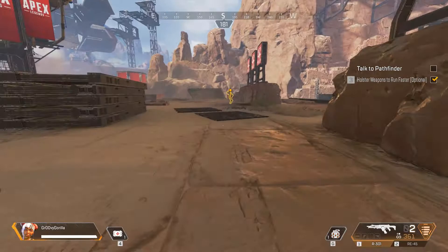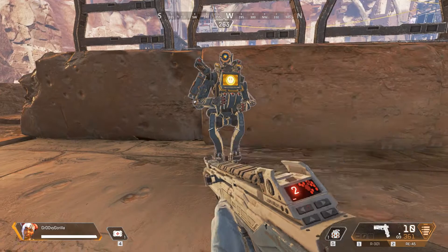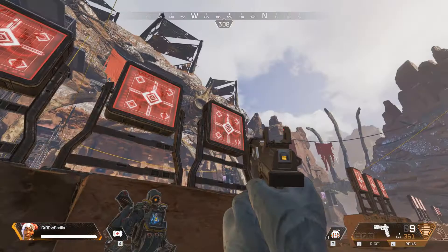Hi, friend. I'm Pathfinder. I'm excited to fight you in the ring, but first let me give you some helpful tips. Working together in a squad is very important and very fun. Here is your squadmate, a Digital Utility Mach Man Intelligent Example, or Dummy for short.